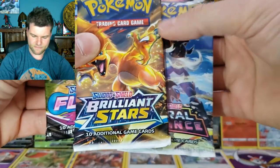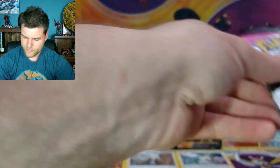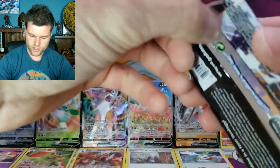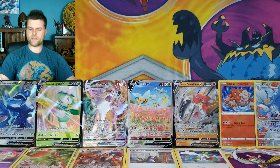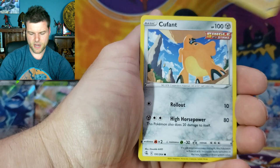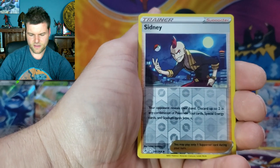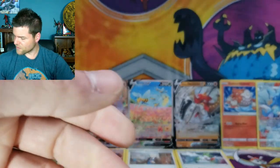Pack battle time — left side versus right side! We're going to go left side first with Fusion Strike. Can we get something to go with the concert and the beautiful alternate art Beedrill? We've got Energy, Berserker, Sparkle, Crobat, Gliger, Slugma, Skiddo, Phanpy — Reverse Holo Cinccino — and a non-holo Cursola. Not looking so good for the left side.